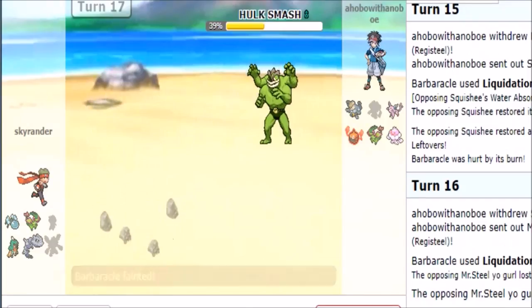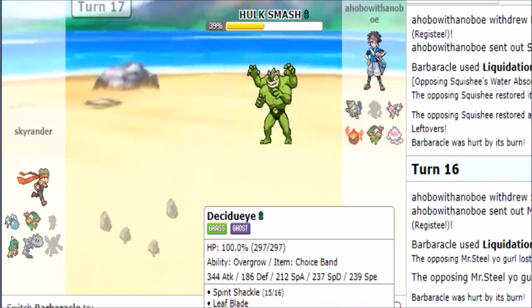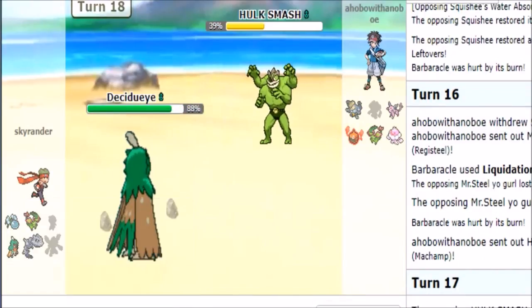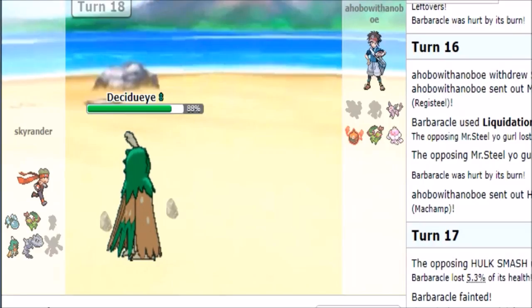Yeah, that works — I'm completely fine with that. Spirit Shackle does such a big chunk on him and I really have no reason not to go for that. Espeon comes in and that's okay — it's KO'd by Shadow Sneak. He decides to sack that. I only need some prior damage, I think I'm Flageon and should be fine.